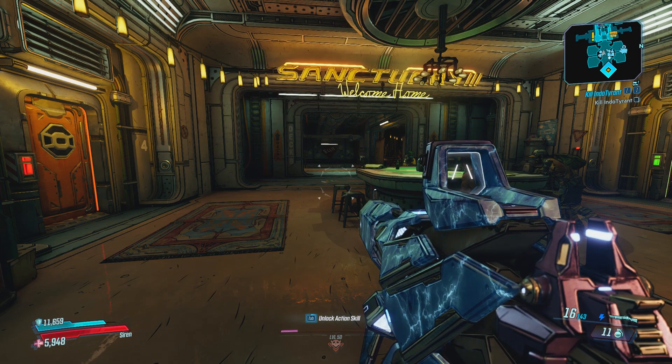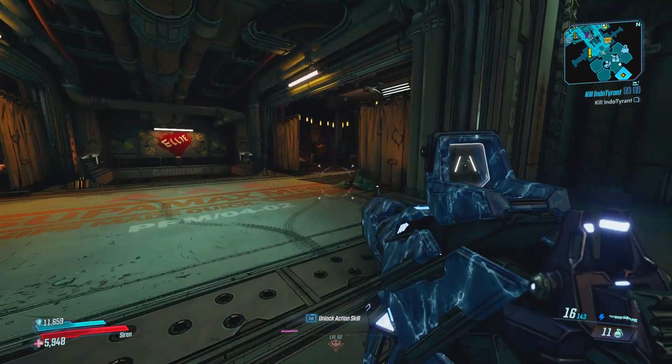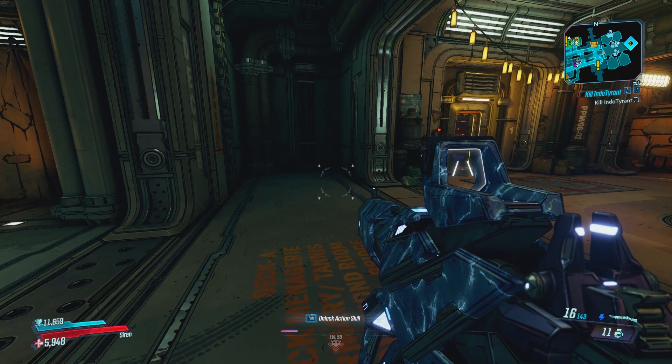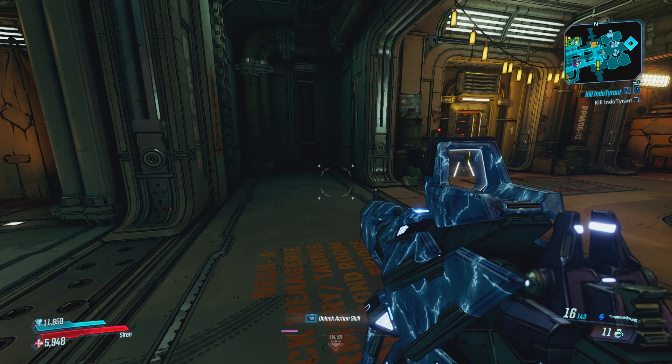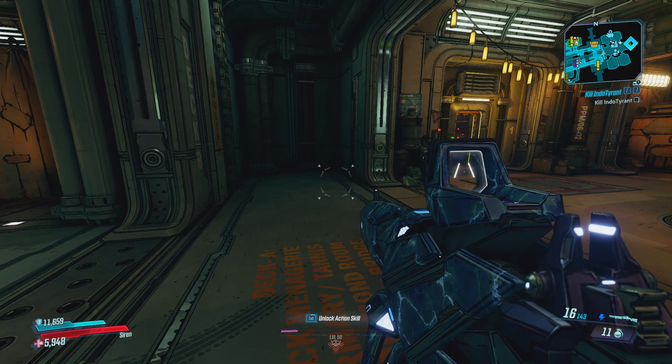What's going on everyone? Welcome back to another Borderlands 3 video. Today I bring you guys an Immortal Elemental Amara build. This is going to help you survive anything and everything. If you want to go into Slaughter's Shaft and you don't have the best gear, this is a very good build to use for those situations.